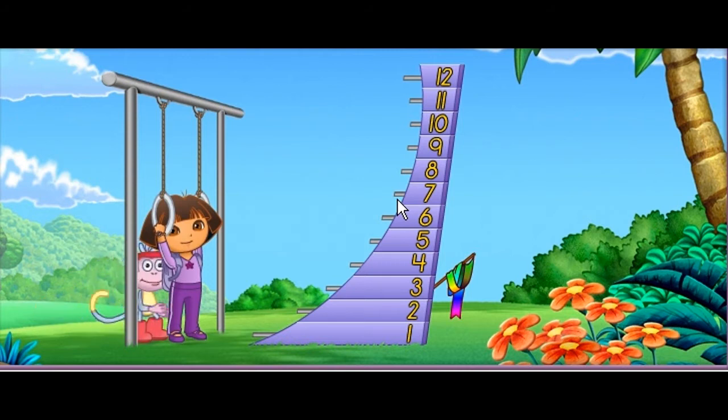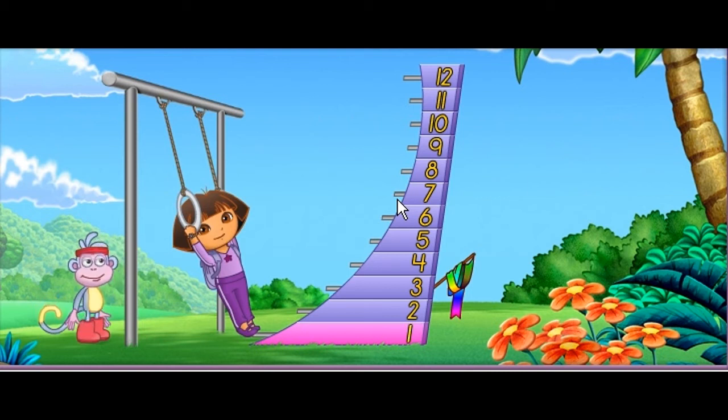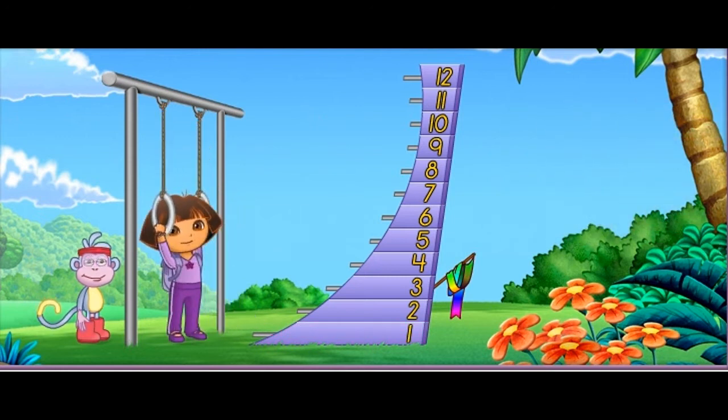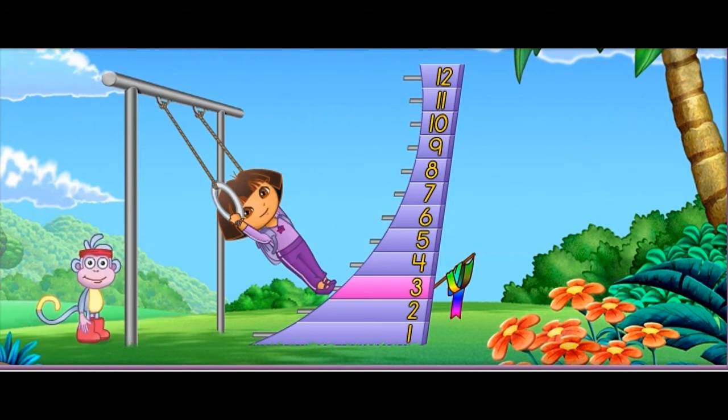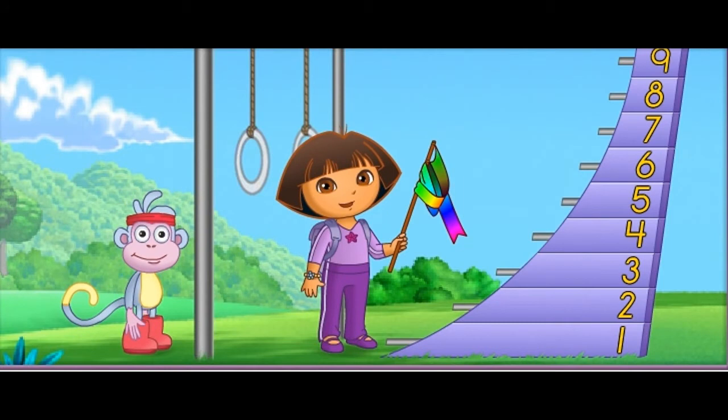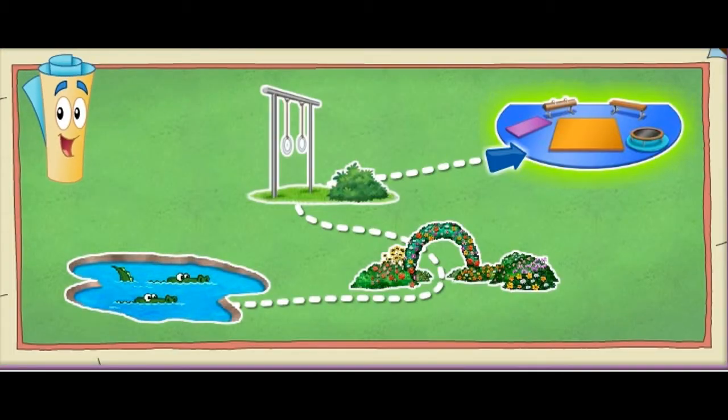Give me a push! I swung to the number one — uno! The ribbon is at number three. To get to the number three, do I need to swing higher or lower? Click on an arrow. Higher! ¡Fantástico! Give me another push, Boots! That's it! I swung to the number three — tres! We got my rainbow ribbon! Now I can do the ribbon dance! We have to go to the gym next so I can start the big gymnastics show! Fantastic gymnastics! ¡Vámonos!